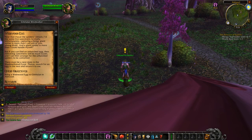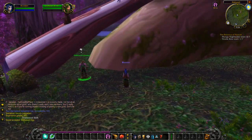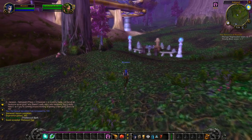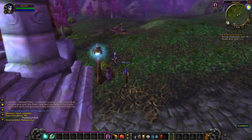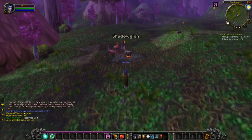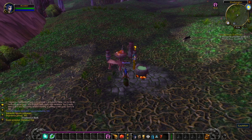New quest text: 'Now that I have the spider's venom I'd like some live specimens to study. Unfortunately capturing a living giant spider is more than I could ask of you, young druid. But if you can find an unhatched egg, delivering specimens will be much easier. There must be a nest deep in the Shadow Thread Cave - please search for an egg and return it to me.' So we need to find a webwood egg. We'll do that and then sell some items because our bags are at their limit.